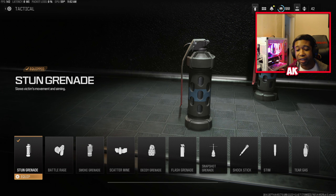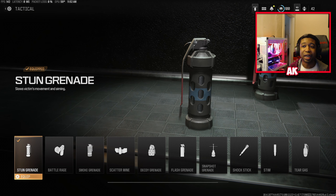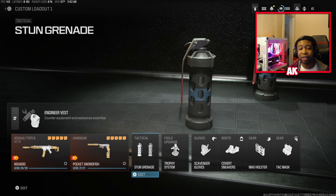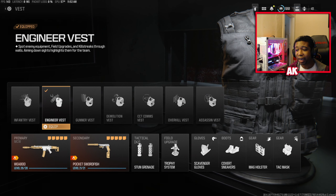Stun grenades are going to be your best go-to. I highly recommend you throw on stun grenades — these will allow you to slow down your enemy, and as long as they are slowed down when you kill them, even if they have tac mask on, it'll still count. This is going to be the most consistent equipment to get this challenge done.